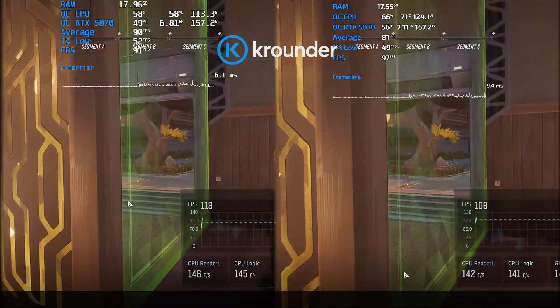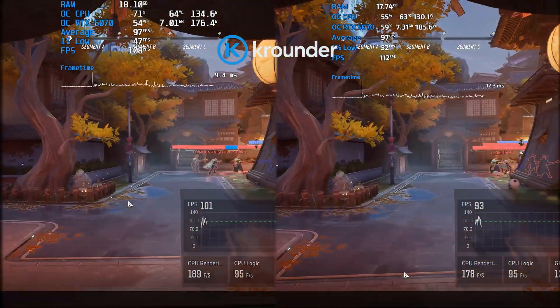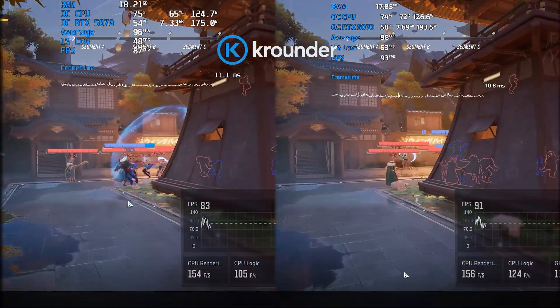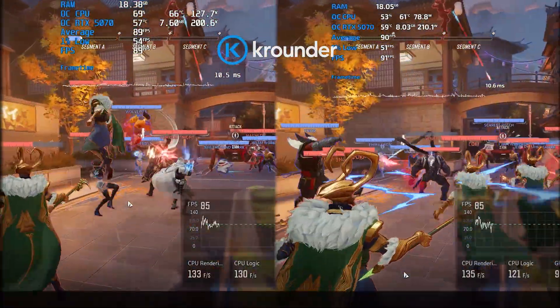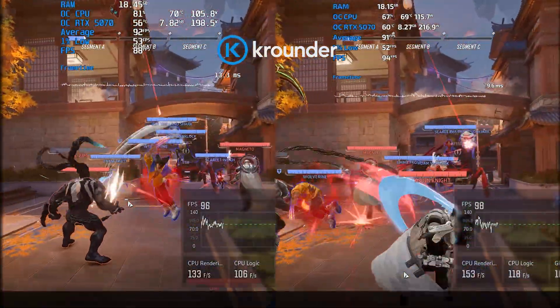Known issues still not fixed: Counter-Strike 2 text distortion at lower than native resolution — still broken. Like a Dragon Infinite Wealth light flickering — still there. These are on the radar but no timeline yet.